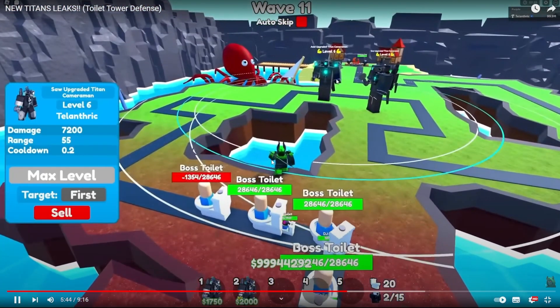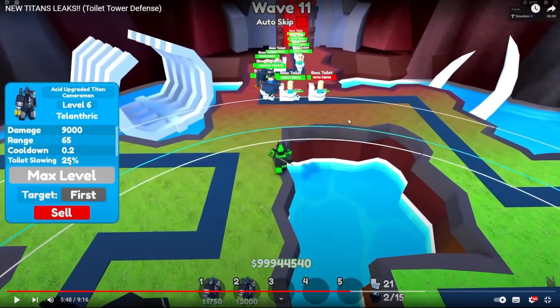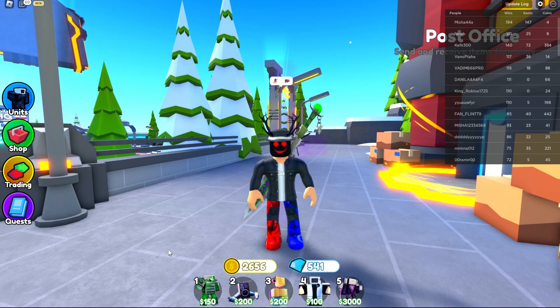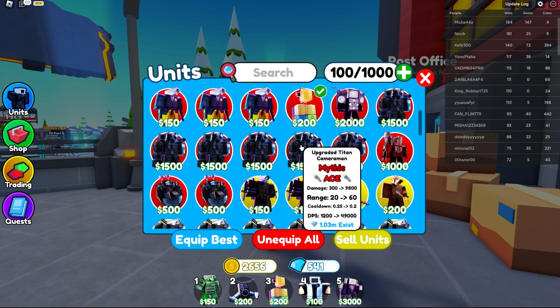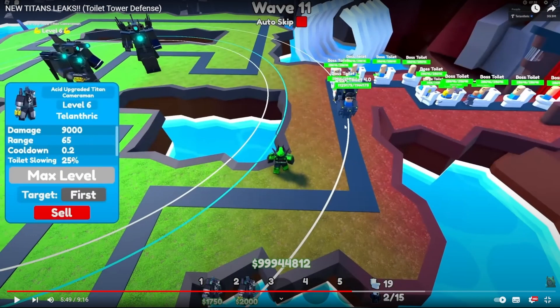So let's just see about the Acid Upgraded Titan Cameraman. As you can see, Toilet Slowing, so 25% slowing. Cooldown of 0.2, so it does 9 times 5 is 45,000 damage, which is almost as good as the Upgraded Titan Cameraman — it is 4,000 less. This one has 60 range, the other one has 65 range. But this one also has slowing, so I don't know which one is better. Maybe the other one, but we'll see.